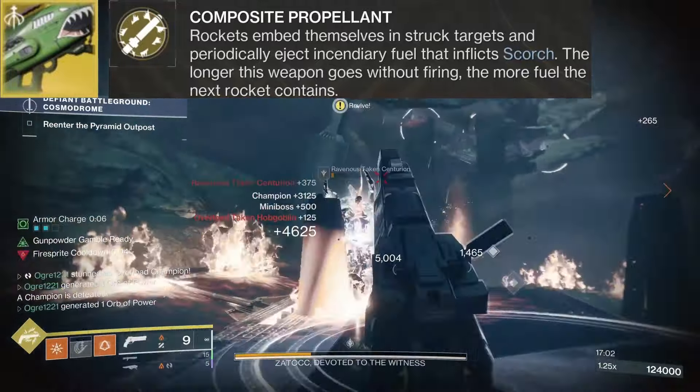It comes with a catch: you have to land a precision shot for the increased damage, and not all enemies have crit spots. That's why we're using Dragon's Breath as a backup. Dragon's Breath shoots rockets that embed themselves and shoot out scorching flames. It has the highest damage output of any rocket launcher in the game, and with the catalyst, it quickly auto reloads and creates fire sprites with its ignition final blows. Pairing both exotics ensures our solar hunter is dealing big damage regardless of the situation.